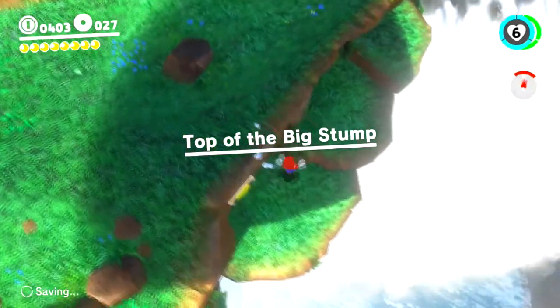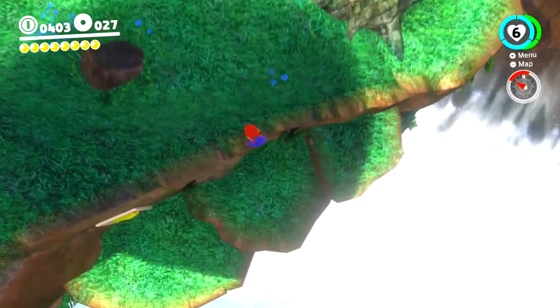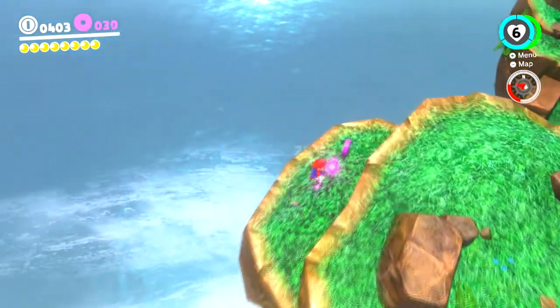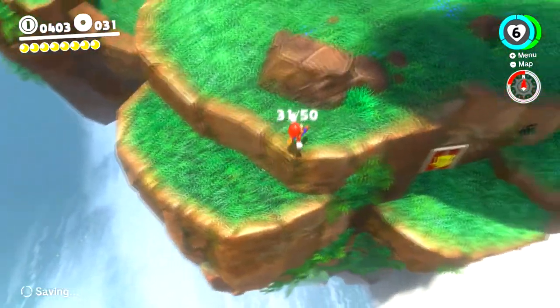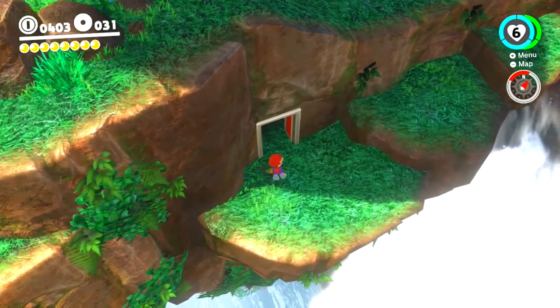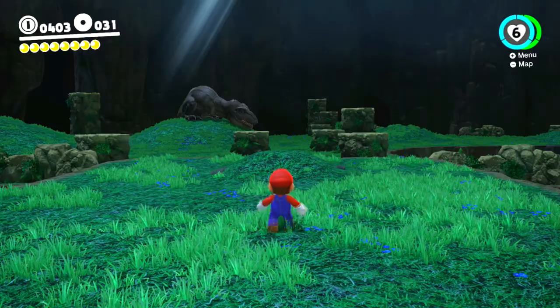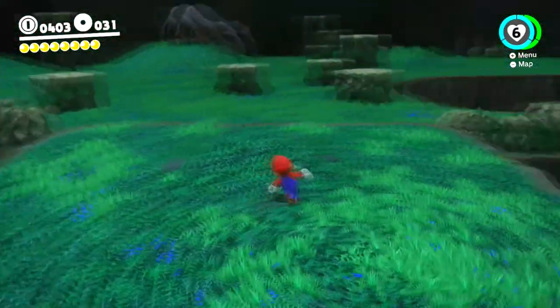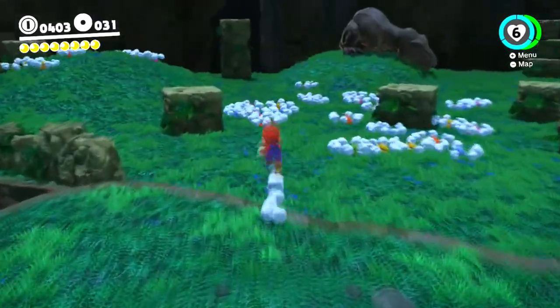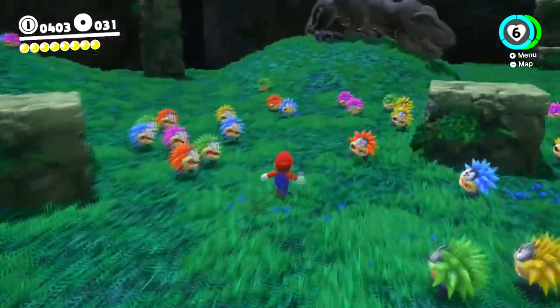There's also a checkpoint over here. Whenever you see these hat doors, you go inside them and they take you to bonus areas. Usually bonus areas have two power moons, so there are two power moons we can get in this little area.